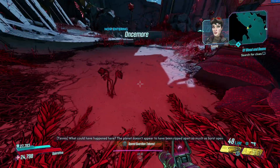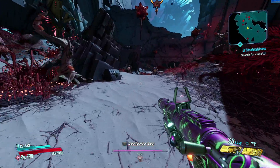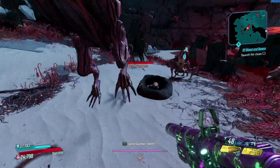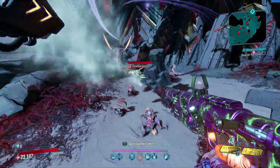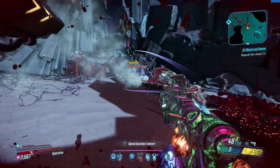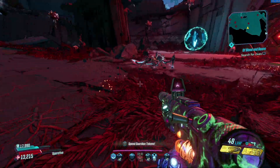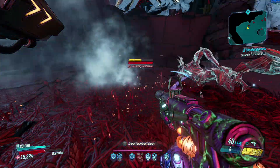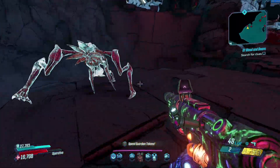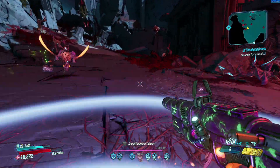Essentially what the Void Rift does is pull enemies every single time we press our mantis cannon. You can see here I press my mantis cannon and it will pull enemies towards us, completely immobilizing them. Then you can put yourself by a cliff, press it again, and watch as the guys just tumble away — it is absolutely hilarious.